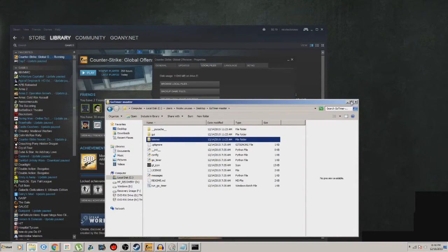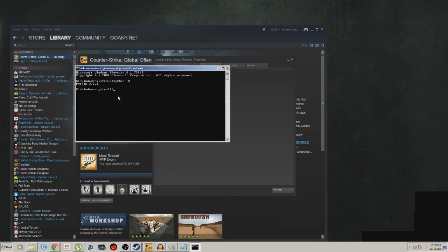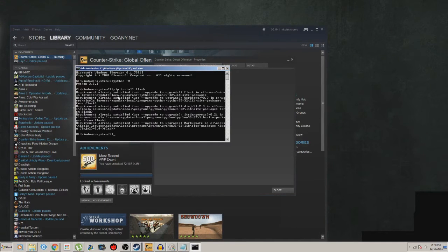Once that's in there, you can't just run it right away — you have to install some packages into Python. You can do this by going into cmd and typing 'pip install flask'. I already have these installed so nothing new will pop up for me — and indeed it says 'already satisfied.'